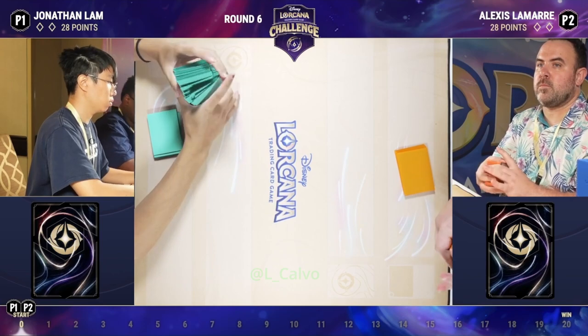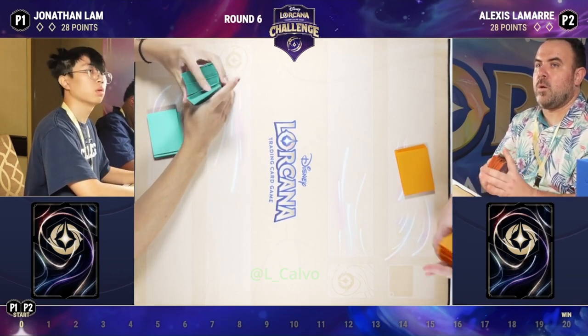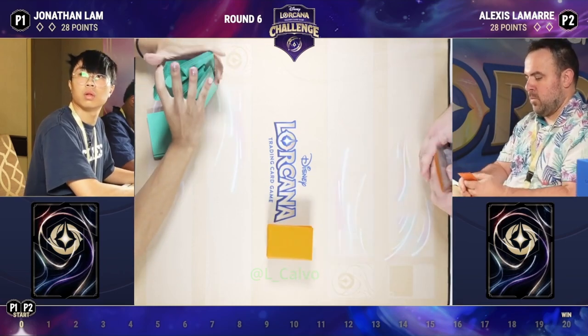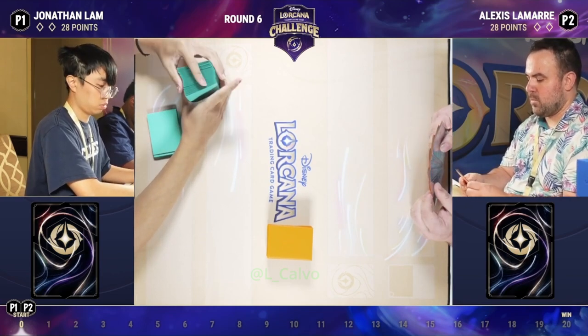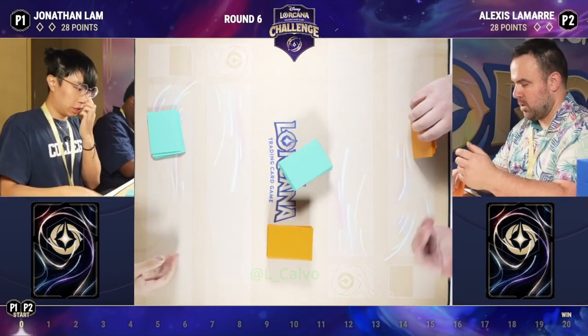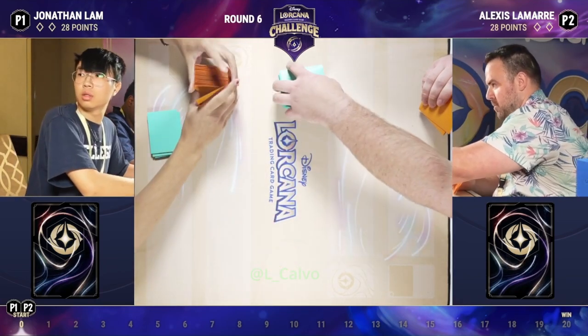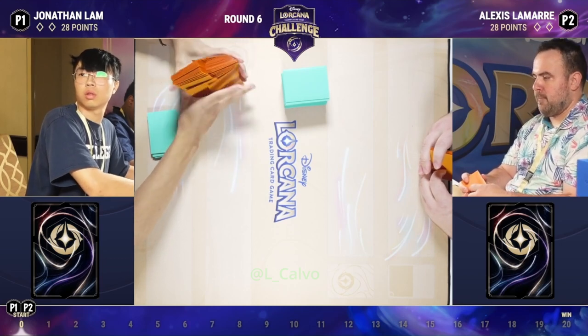Ramp decks like Sapphire Steel sometimes take some time to get going because they prioritize getting cards in their inkwell. They really shine in the mid to late game, whereas Amber Steel is more of a consistent midrange style of play. But it's still anybody's game — Sapphire Steel can definitely still play.